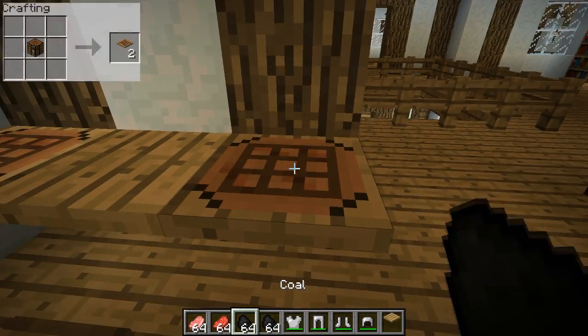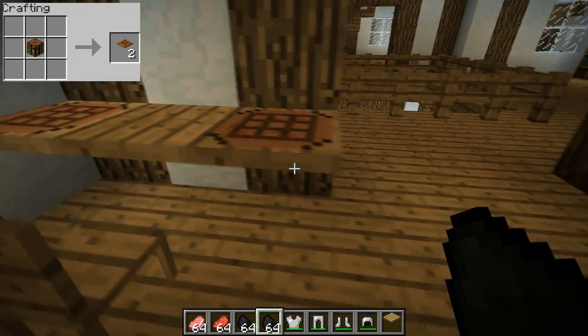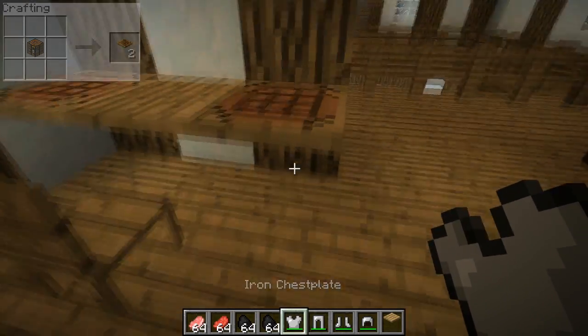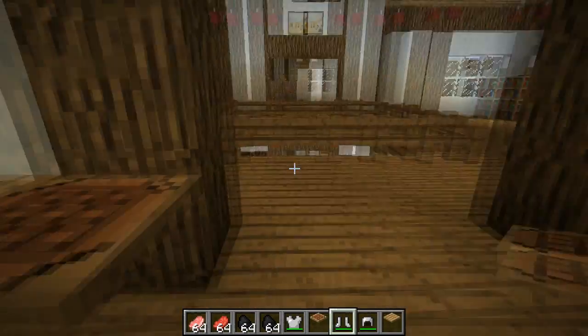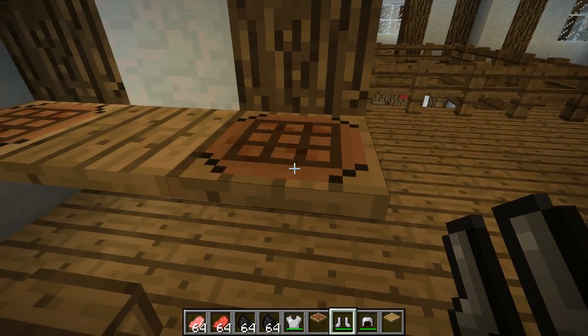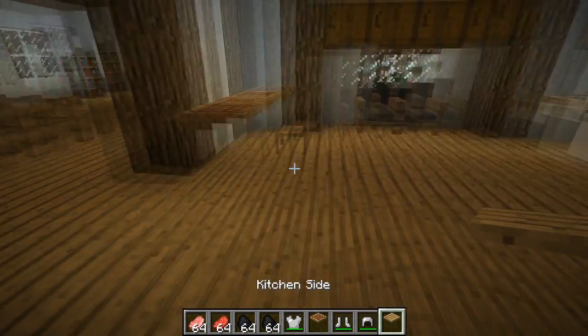And next to it you've got this crafting table — not to be confused with the crafting bench. It's a table, not a bench, so it's not supported underneath and it just hangs off the wall, although you can place it in the middle of nowhere. You just right click on it and craft like a normal crafting bench.